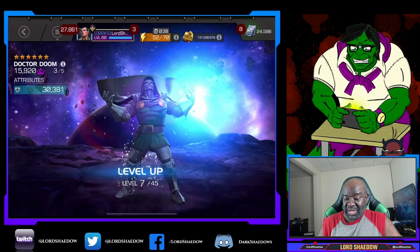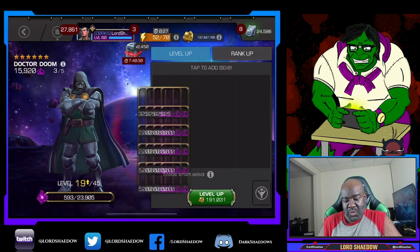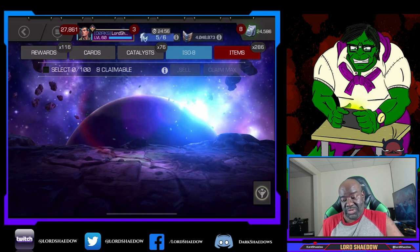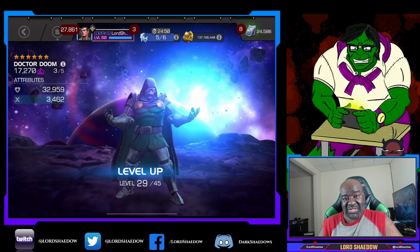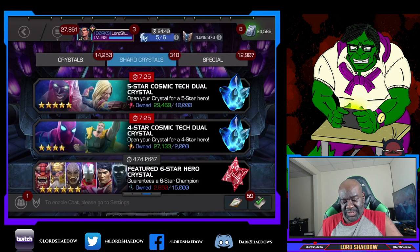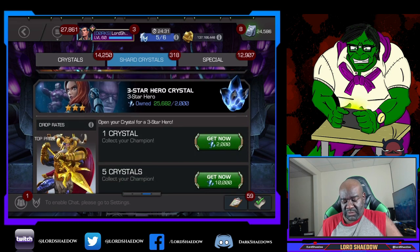Let's get him up there. So far the ISO is holding out. We got some big boys in there. I have the 5-star maxed out, max sig. And we ran out of Mystic — I have them maxed out and I don't really use them all that much. Just before we use off-brand ISO, let me take a look. It's cosmic and tech, so that's not going to help me. Let's open up these guys here.